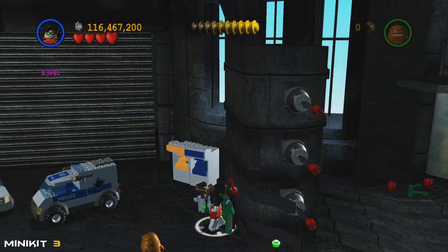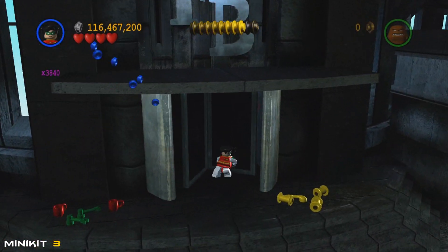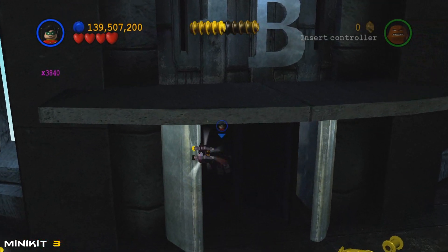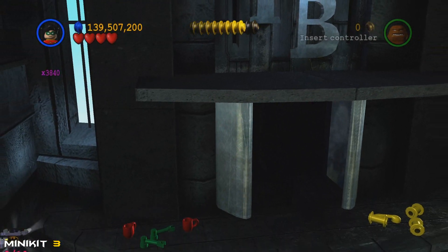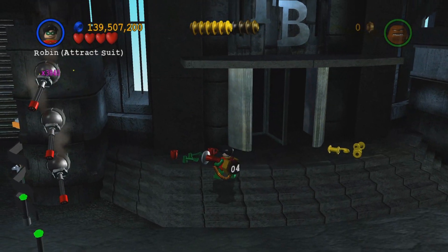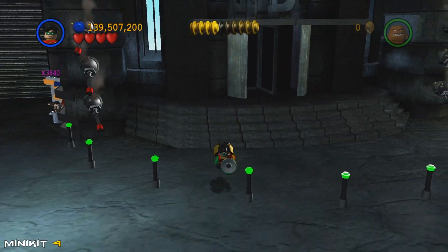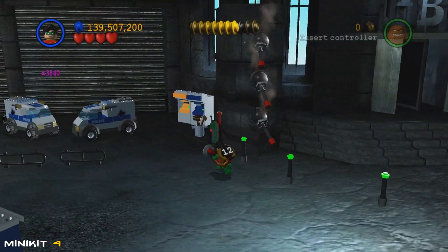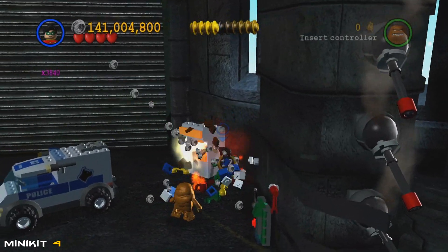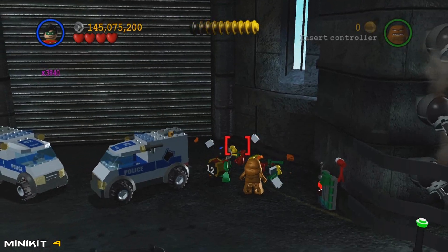Mini kit number two is done. Next, in the left corner just beyond where we were, we're going to use the techno suit — look at that, it actually disables the laser beams. We're going to be able to go into that building with 'FB' on the front of it, spin to win, and get that mini kit inside there. Outside, keep slurping up those hazardous bricks — we've officially got 12 in the bag.